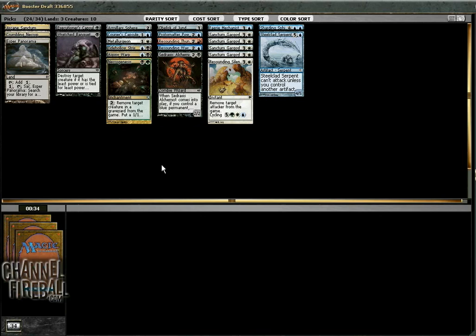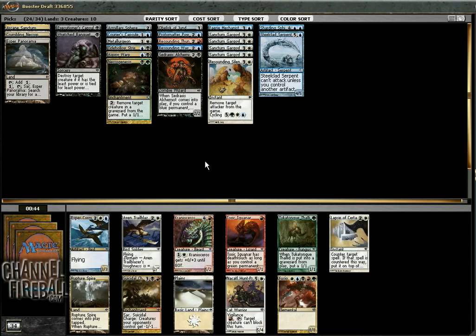Hopefully get some Parasitic Strixes — that would not be too bad. Ruckler Spire is good fixing, but I'm pretty sure we're not going to pass up Esper Cormorants here. Again, it looks like we're overloading on our four drops, but we've got good removal spells to keep us until then, and we really want artifacts that power our Sanctum Gargoyle, our Fairy Mechanist, our Sharding Sphinx — it all gets better the more artifacts we have.